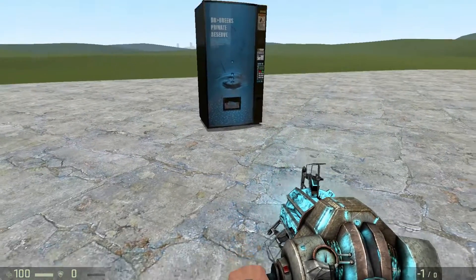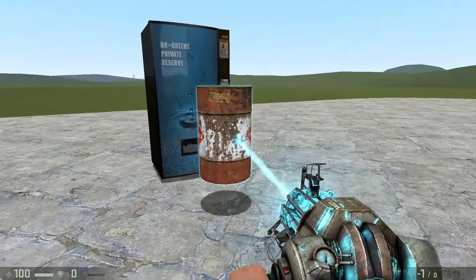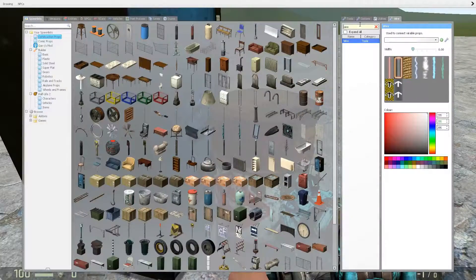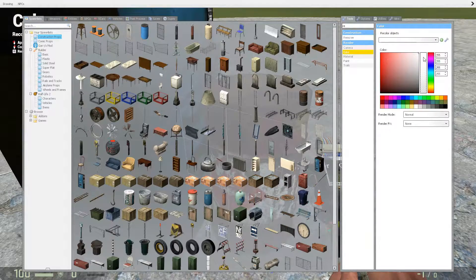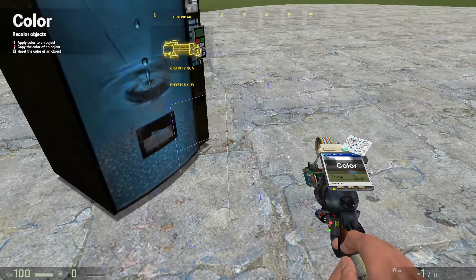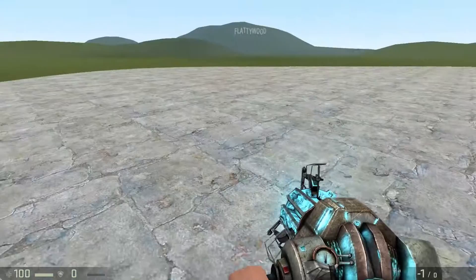For example, if I wanted to make a troll vending machine and have it dispense an explosive, I could easily do that. To hide the prop, go to the Render tab, go to Color, and turn the transparency all the way down — it makes it invisible, but then you have no idea where it is.